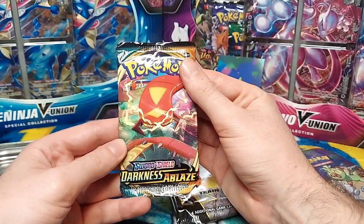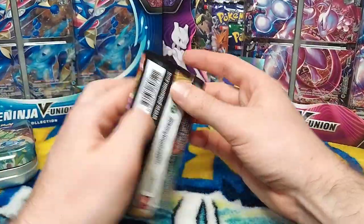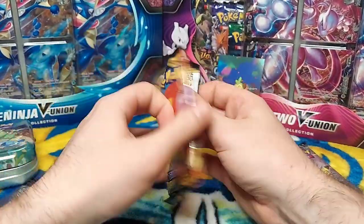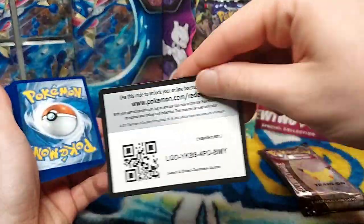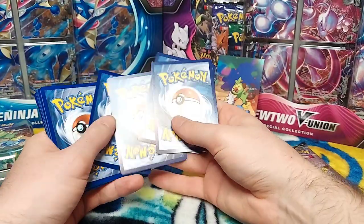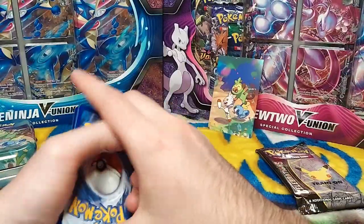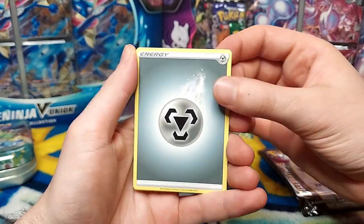So this one we got a Darkness Ablaze. I'll just go ahead and open up that first, get that out of the way, and then we can open up the Celebrations. I'll probably do the tins separately in individual videos so that way each tin gets its own one.